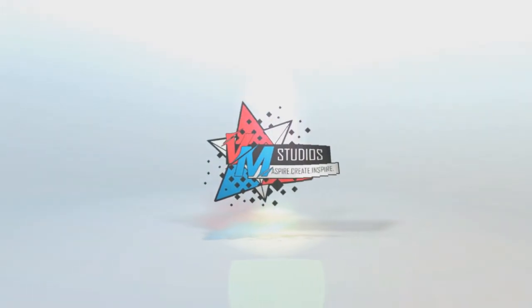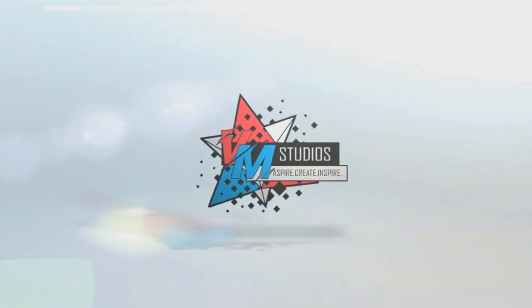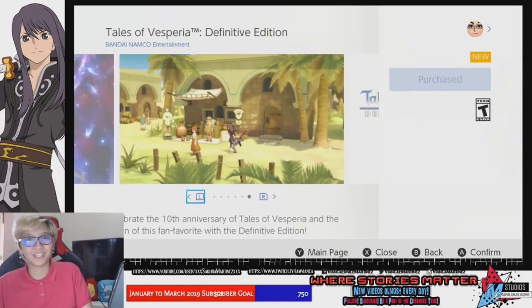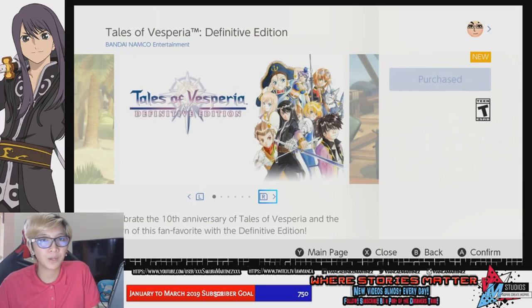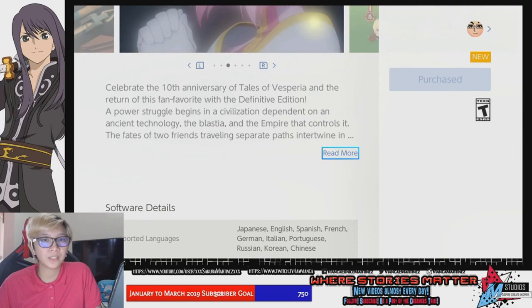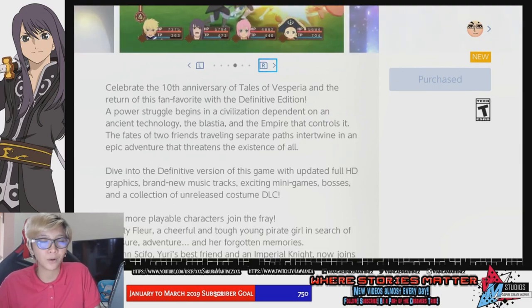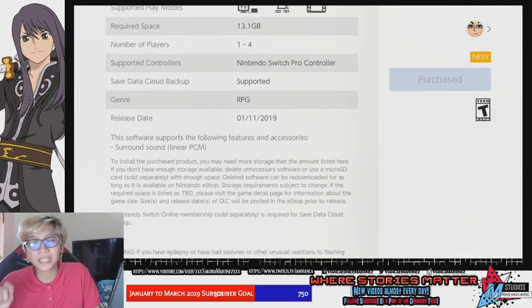So this video is basically a walkthrough or tutorial of sorts on how you can obtain those items, which are not really given to you upon launching the game. So as you guys can see, this is the Tales of Vesperia Definitive Edition eShop page, and there is no sign of the free DLC that Bandai Namco is giving out, because it is not listed here.